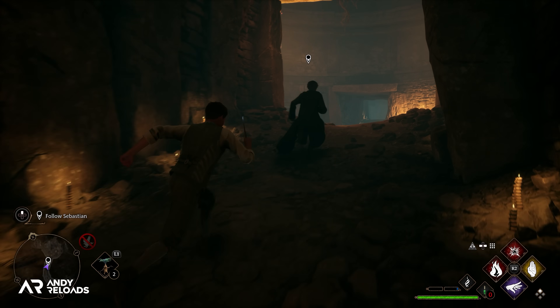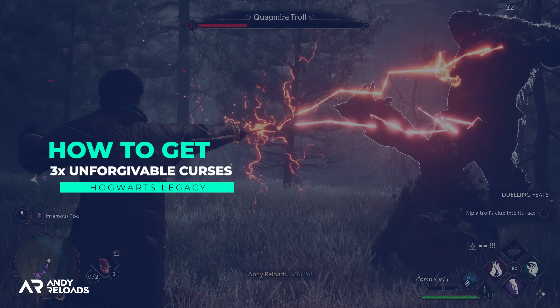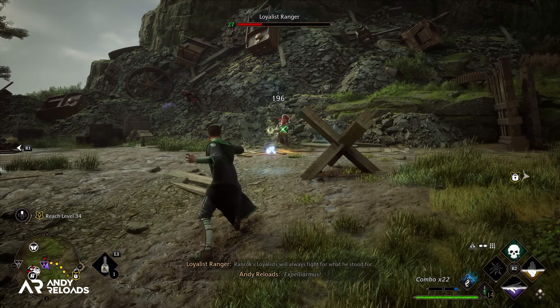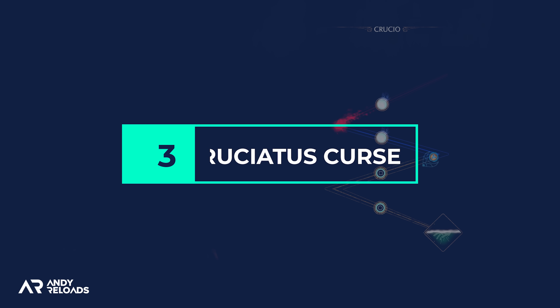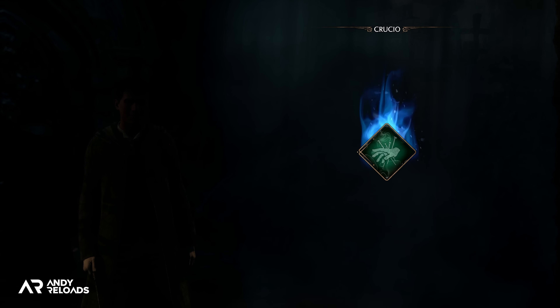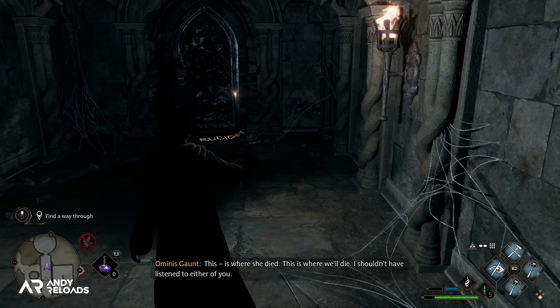I'm not going to show you or tell you those storyline spoilers, but I am going to walk you through how to get hold of each unforgivable curse so you can make the choice for yourself. Quick thanks to Warner Bros for the early access code. Let's start with the torture curse, otherwise known as Crucio or the Cruciatus Curse. It will be the first unforgivable curse you learn, but there are some hoops to fly through before you can trigger this quest.